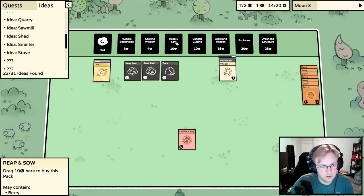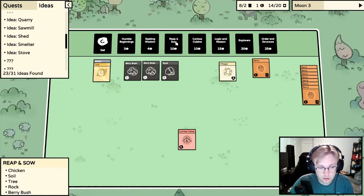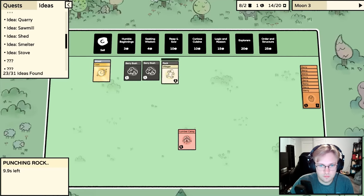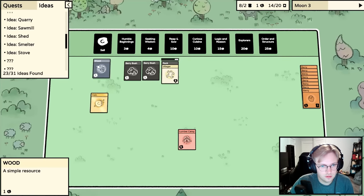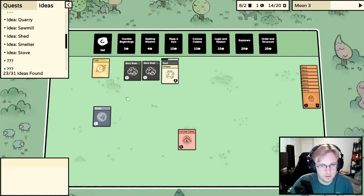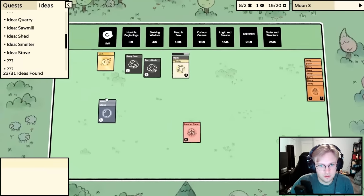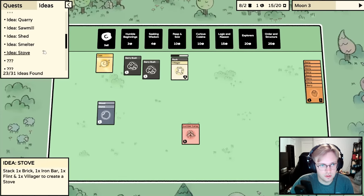Let me check if I can get a villager from the reap and sow. That pack can give: berry, apple, carrot, raw meat, rabbit, cow, chicken, soil, tree, rock, berry bush. Can you even get a villager from any pack? I think I got it from the seeking wisdom pack — maybe you just get it after a certain amount of time. I'll sell and get another seeking wisdom.